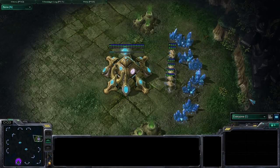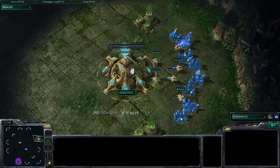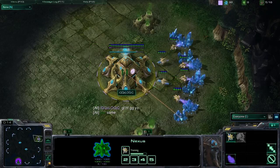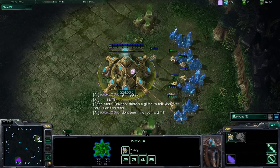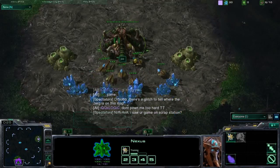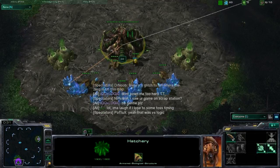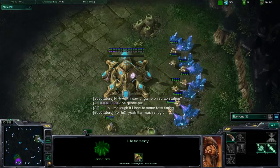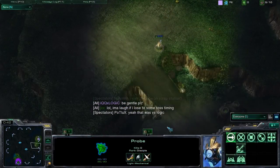Hello everybody, this is Hop to the Hippity Hop bringing you another StarCraft 2 commentary, and this is once again Logic playing as Protoss — usually he plays Terran, but he's playing an off-race Protoss and he's gonna be spawning at the three o'clock position. JCC is spawning in the bottom position on Lost Temple as the Green Zerg. Both these players are Master League players, so this is gonna be a treat for anyone who wants to see a high-level replay.